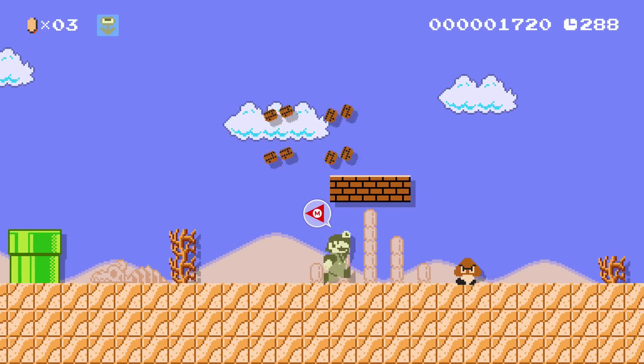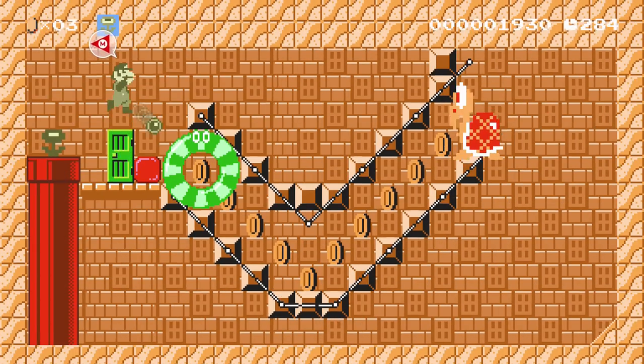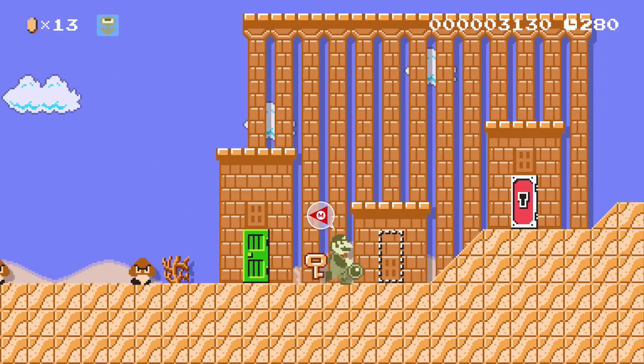This power-up will take you back in time to Super Mario Land to allow Mario to throw the Super Balls. This power-up is only available in Super Mario Brothers 1. The Super Balls can bounce on any surface, and this will allow you to create amazing puzzle elements for your levels.